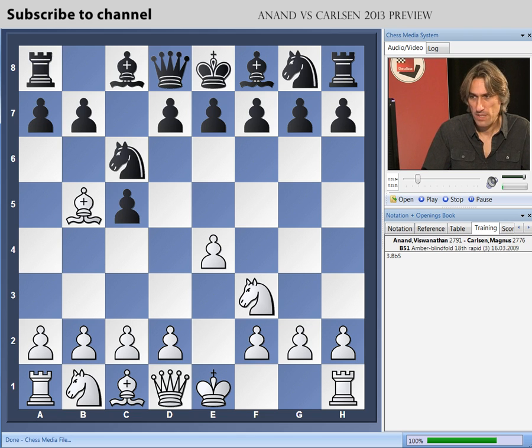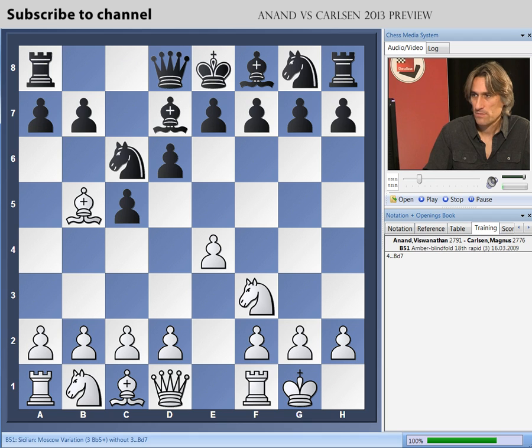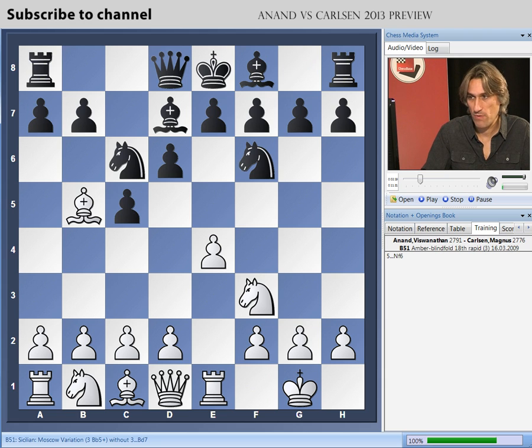There are many ways to play: g6, e6 - Gelfand had some success with e6 against Anand. But Carlsen played d6, which is of course a very regular move, a very good move. Castles. And now Bishop d7, so black just takes care that his pawn structure is not going to be damaged. This is all very regular theory.